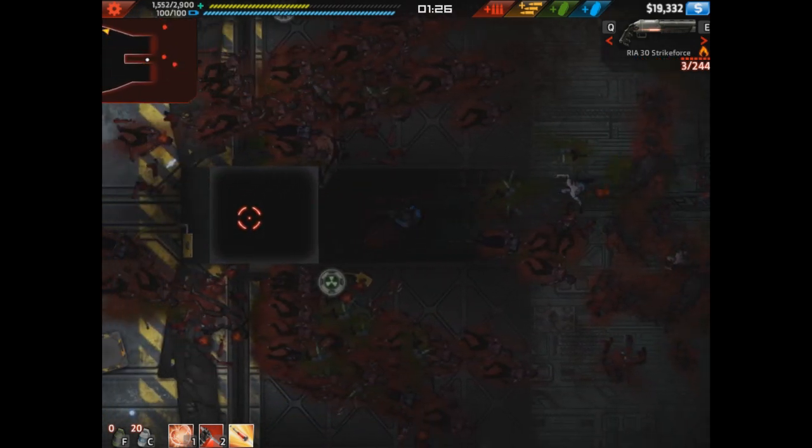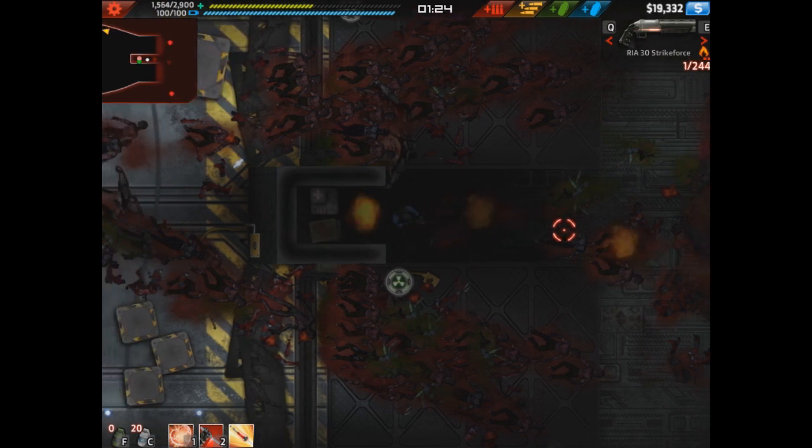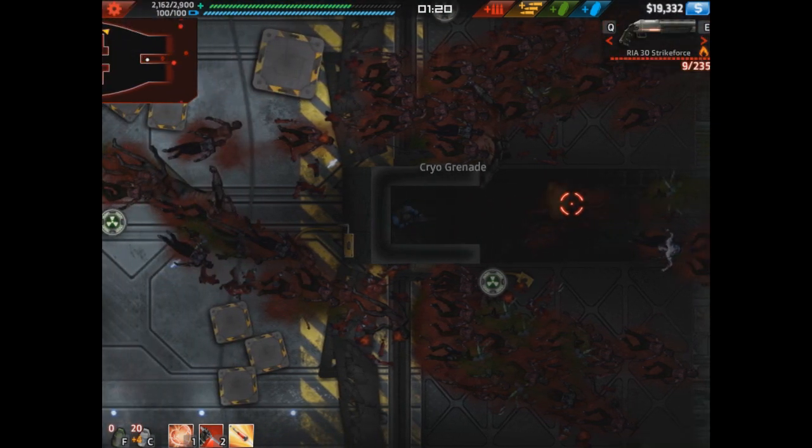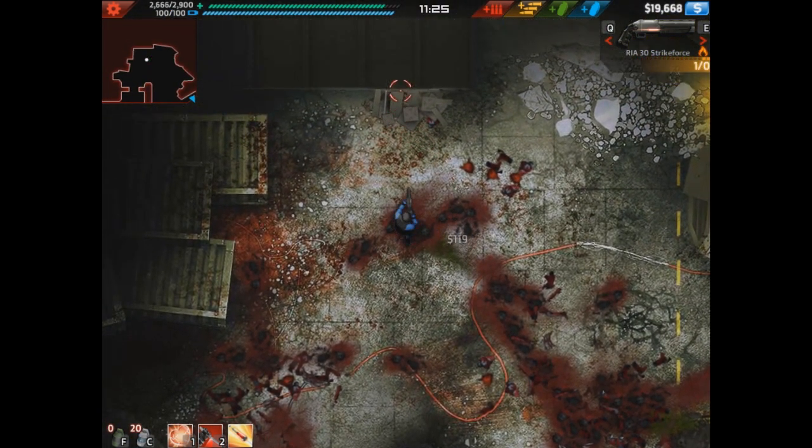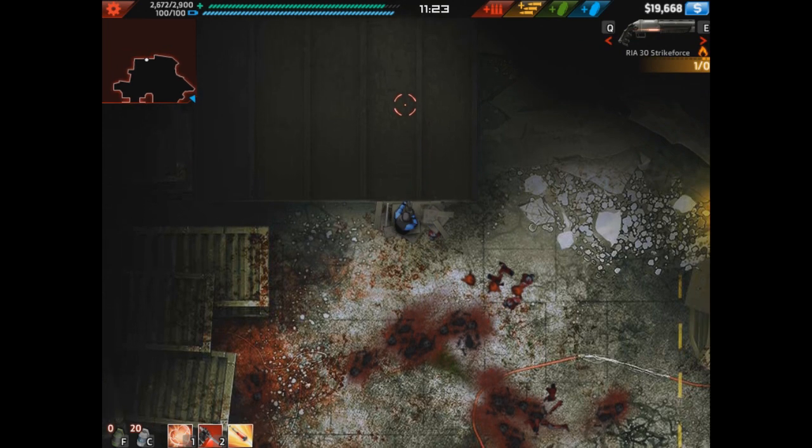So first off, on the first level you go past the two walls or the two barriers, and then you go back through the middle there and you can get two nice little things usually. Secret stashes are not always consistent — sometimes they're good, sometimes they're bad.